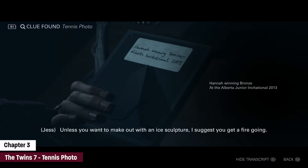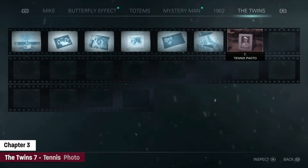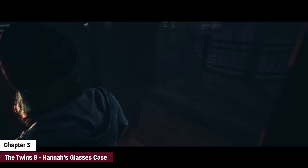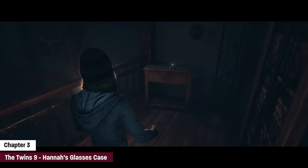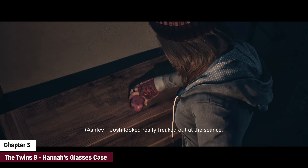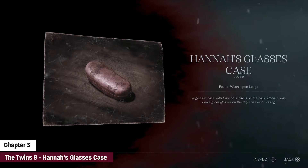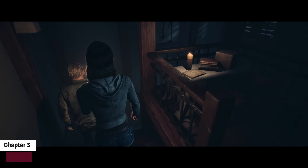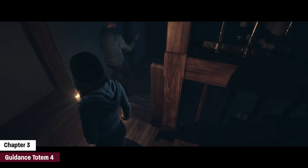We are gonna go back into the lodge and we're gonna have control of Ashley now. You're supposed to go down the stairs, follow Chris who we are now partnered with, and head towards the library. Before you do that though, right off the bat, we're just going to turn around and find Hannah's glasses. Once you pick up the glasses case, turn around, meet up with Chris again, go down the stairs, and we're gonna find guidance totem number four.